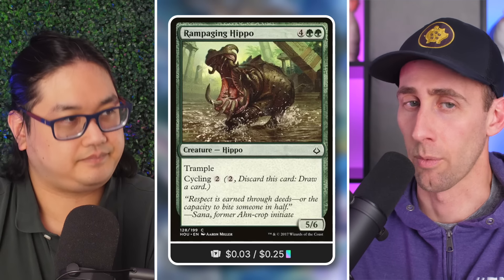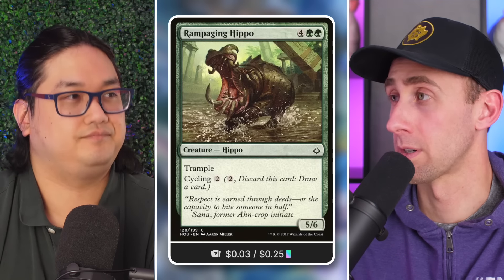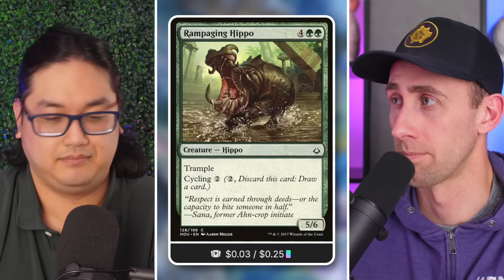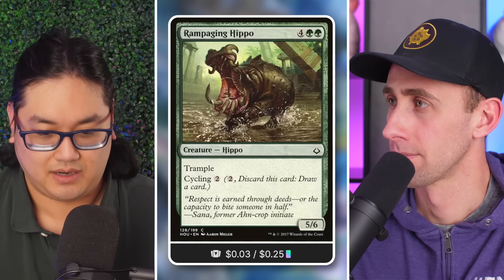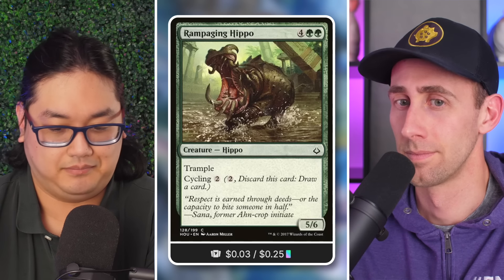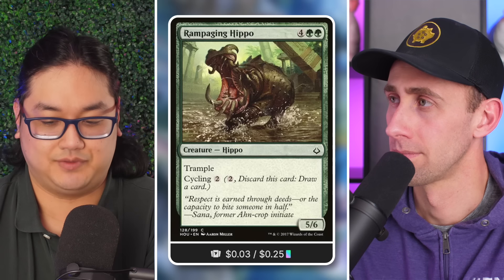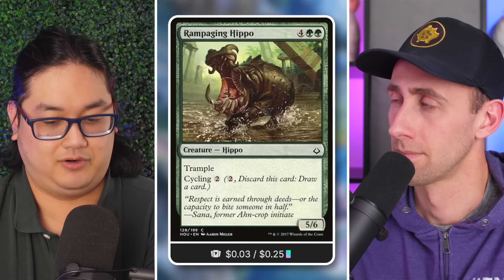That effect repeatedly regains your cycling creature spells from the graveyard, letting you get more cycling done throughout the game. Even just getting back a Rampaging Hippo gives you extra cycling, and if you have Fluctuator there it's basically a free draw. That starts to impact the other elements we're going to talk about — the support cards.